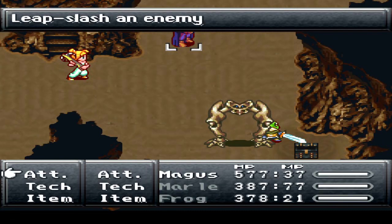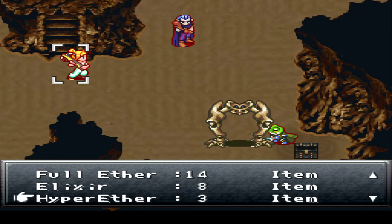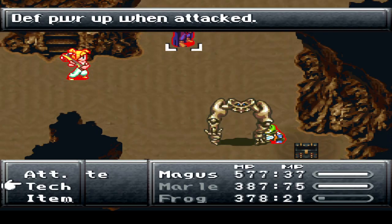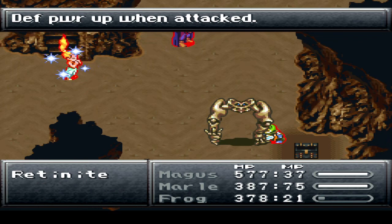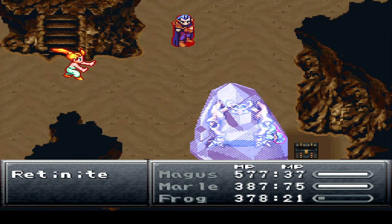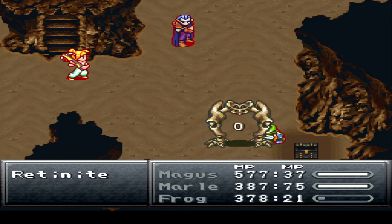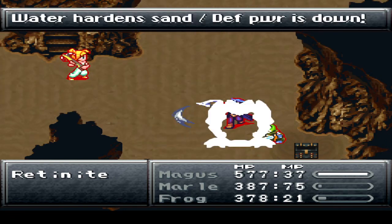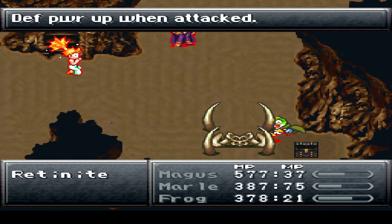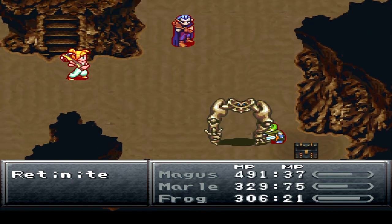I want to have Frog Attack here first. I'm gonna try to maximize my damage here if at all possible. Then go Ice, then physical attack. Actually, this might be a better way to do it — go Ice, physical attack, then Leap Slash, and intermit the Ice spells in between my other stuff. I should also heal — let me do that here real quick.